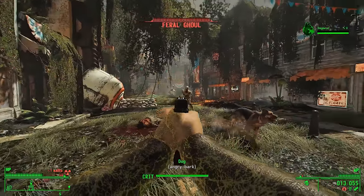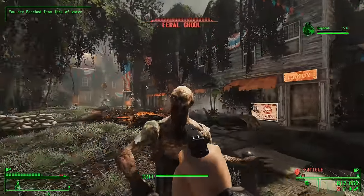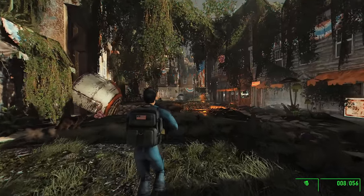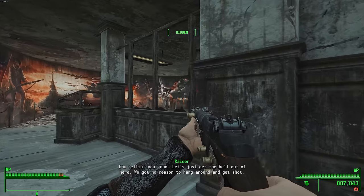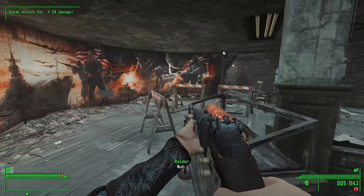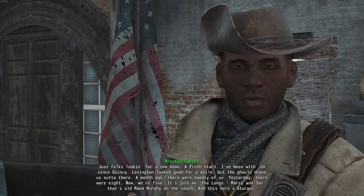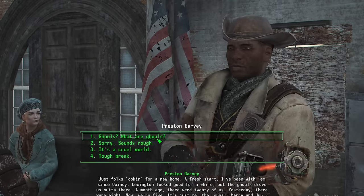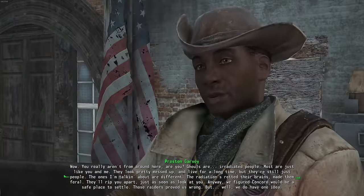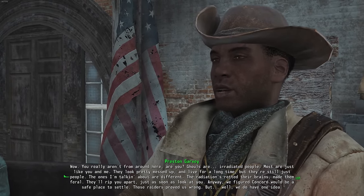After a long and arduous battle, I had cleared Concord of the ghoul threat — mostly. I still had to deal with the raiders in the museum, so I headed in to save Preston and the gang. Thanks to a neat laser garrant I found on a dead Minuteman, clearing the museum was a breeze. When I talked to Preston, I thought it was funny how he mentioned they were driven out of Lexington due to the ghoul threat, only to run into Concord, which was also a major ghoul hotspot. I can't blame him — nobody gave him a heads-up on all the mods I installed.